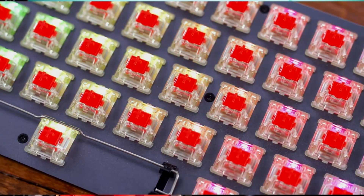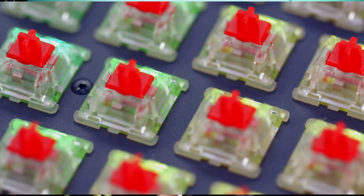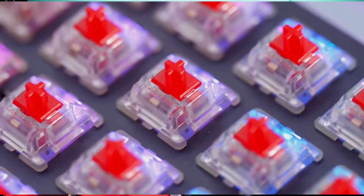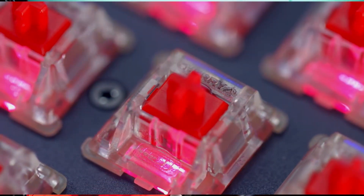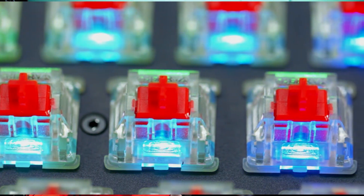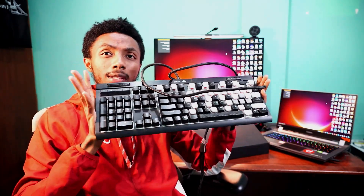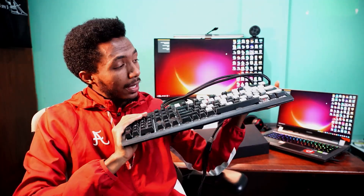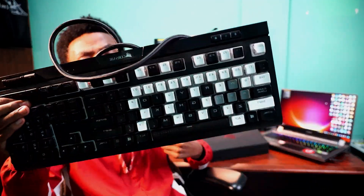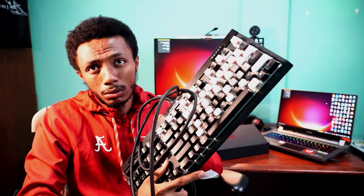If you have a red switch versus a blue switch, you can really notice the difference — it's a big difference. If you look at the keyboard, it's a mechanical keyboard with Silent switches. This one is really small and there's a big difference.